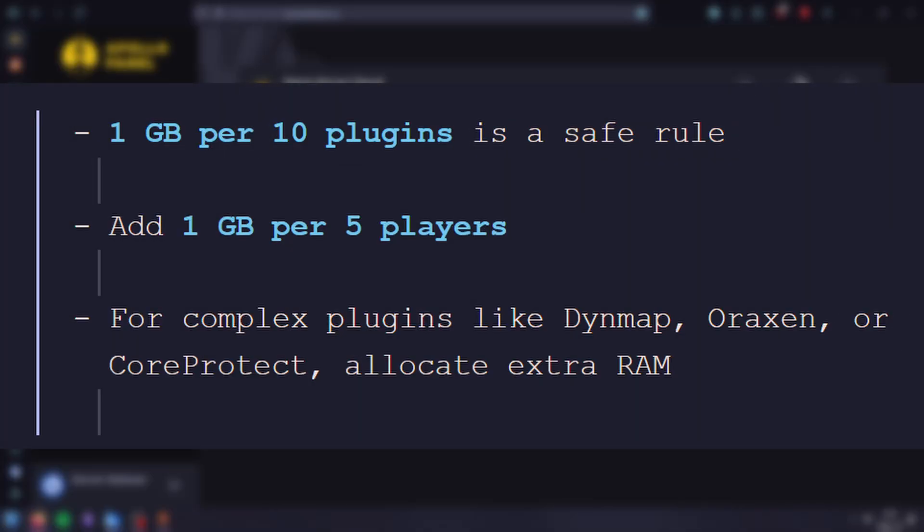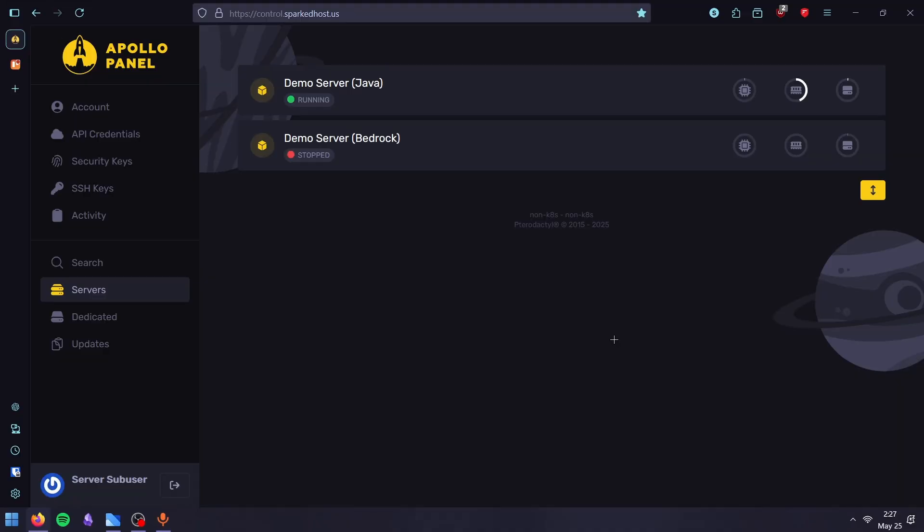If you're running a plugin-based server like Spigot, Paper, or Purpur, plan for 1GB every 10 plugins and add 1GB for every 5 players. Plugin-based servers are more lightweight, but some plugins can still be RAM-heavy. For example, a Paper server with 20 players and 25 plugins should have at least 5–6GB.